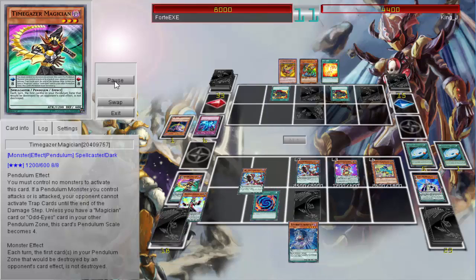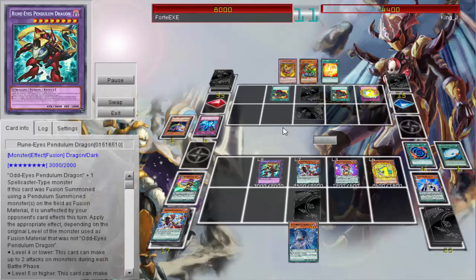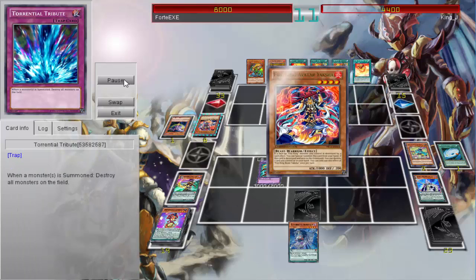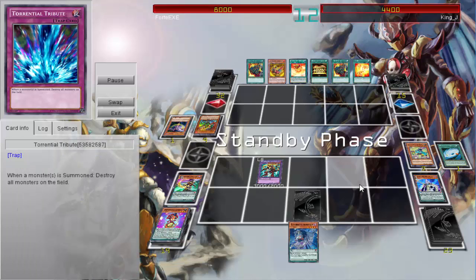He then pendulum summons a bunch of monsters to his side of the field, including multiple Odd Eyes and even goes for Rune Eyes. Mirror Force kind of gets around that, but at least he can still attack with Rune Eyes and gets to keep that on the field.